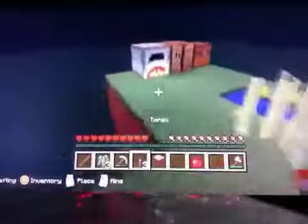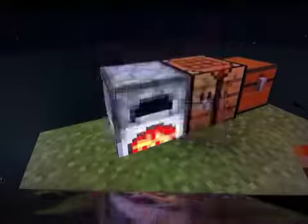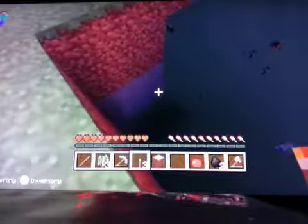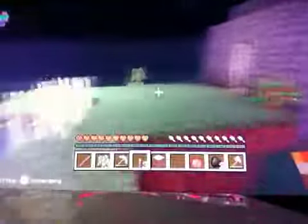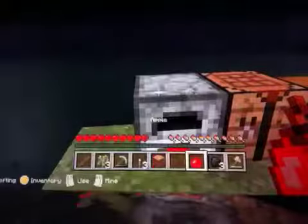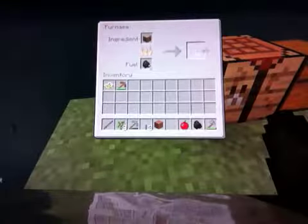Pretty much the rest of the charcoal, I'll use that not for lighting up my house but to use it for fuel for my furnace. Because I actually didn't put any coal down there. There is, as you can see, a bit of stone down there, but there's no charcoal or coal that I put down there.